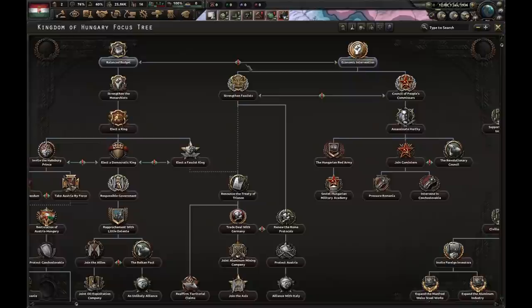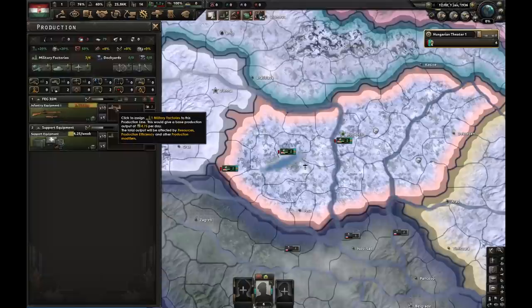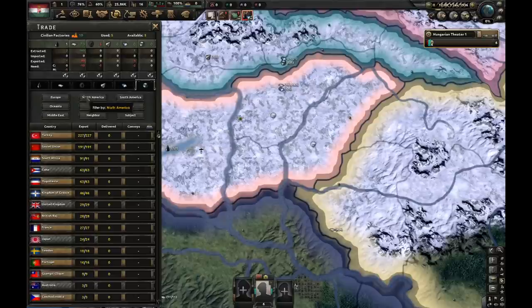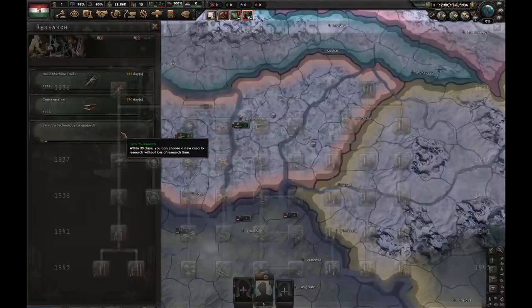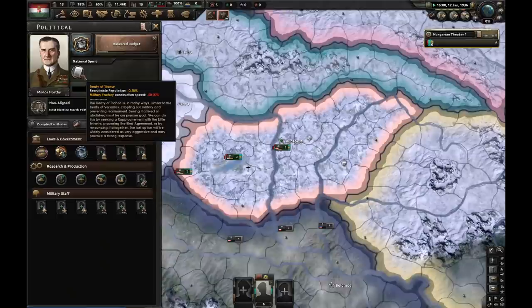First focus pick is balanced budget. You might think that the right path is economic intervention, but trust me, balanced budget is better. I'm gonna build one civilian factory in Arnfeld, and let's produce one factory of guns and five factories of CAS. I'll be importing some rubber from Xi'an. As for research, I'm going for basic machine tools, construction 1, and electronic mechanical engineering.